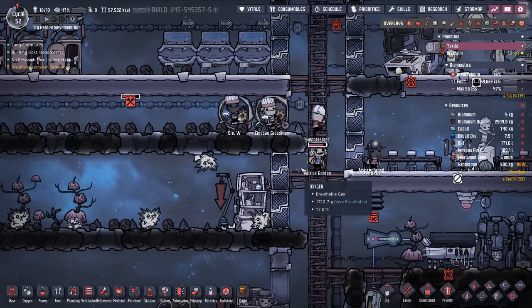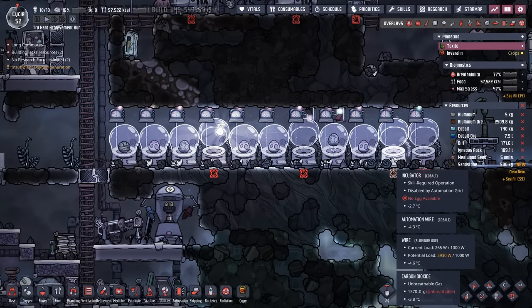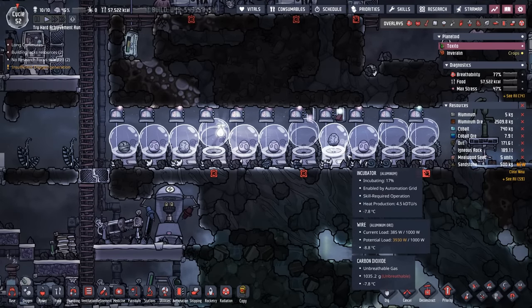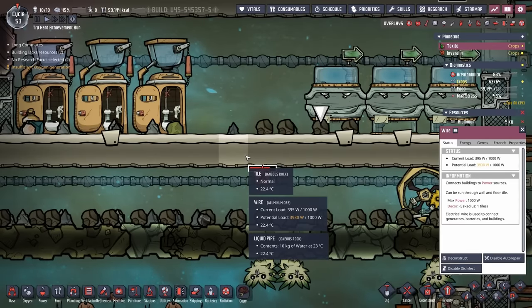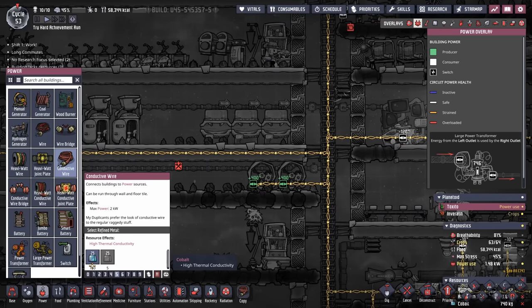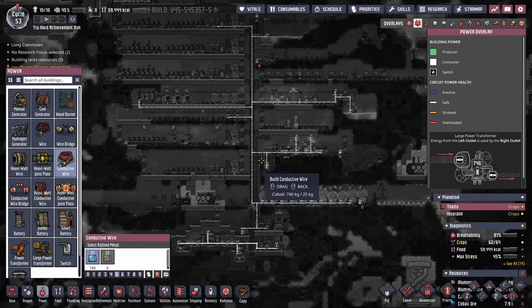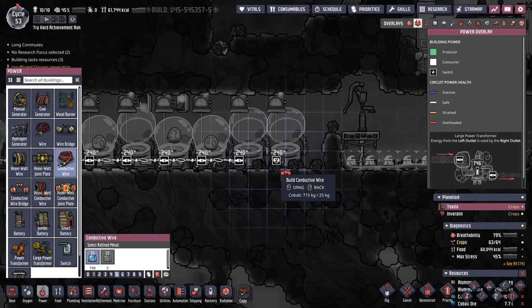We're also starting to run into some minor power issues. We now have enough incubators where there are times when two incubators are both requiring power, and we're starting to draw a little bit too much on that line as well. We do have a little bit of saved up cobalt, but not enough yet to turn all this into conductive wire. So let's go ahead and queue up another 25 and start on this process.